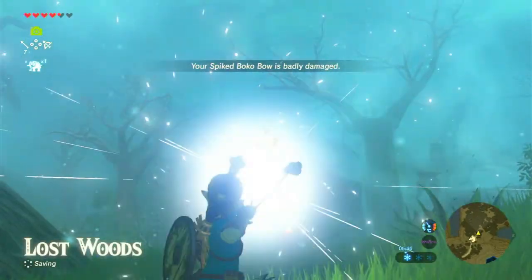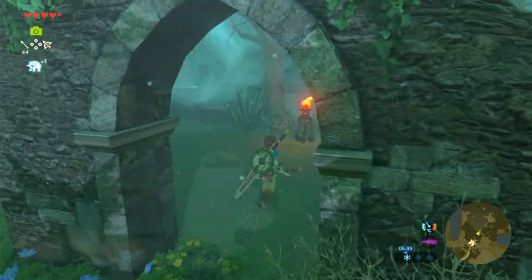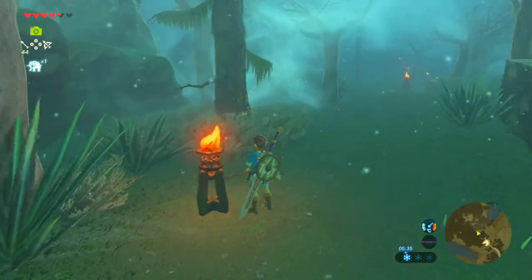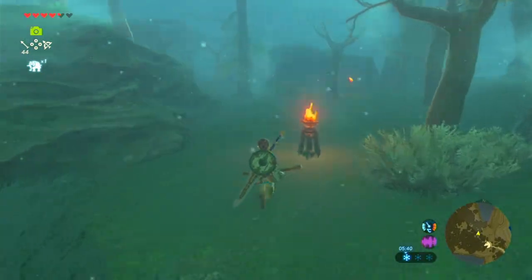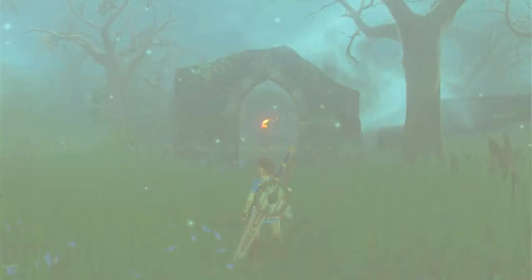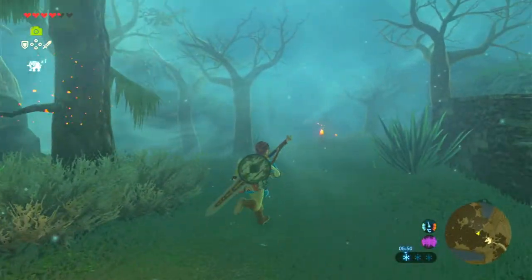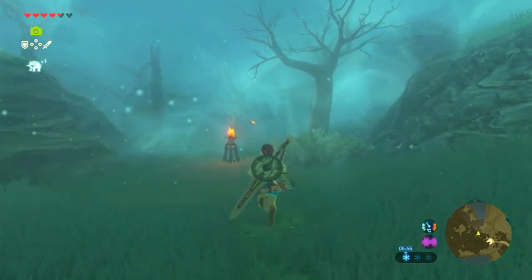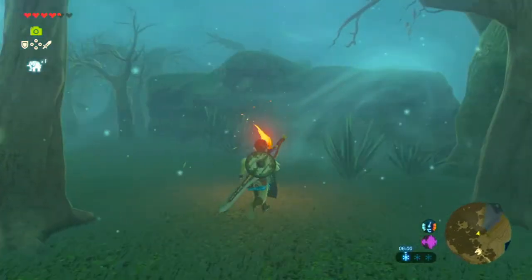Oh, there's crows and everything - very cool looking. We have a trail of torches which we can follow. But if we go off away from the torches a little bit, we get a white screen and get sent back. So this really is the Lost Woods basically - we need to find a way to get through here, otherwise we'll have to restart every single time. Let's do it.